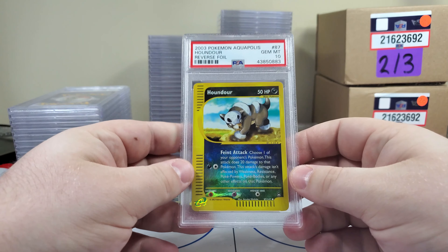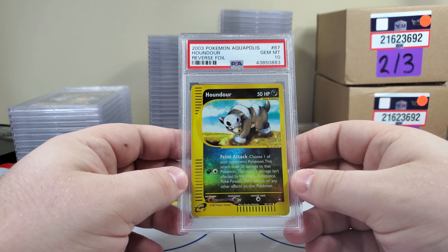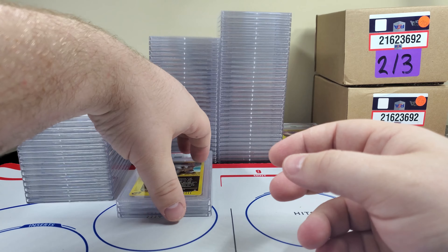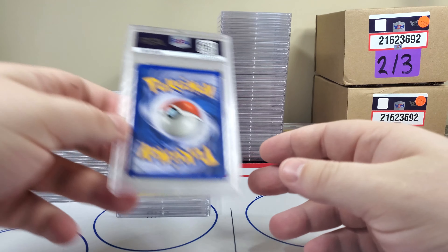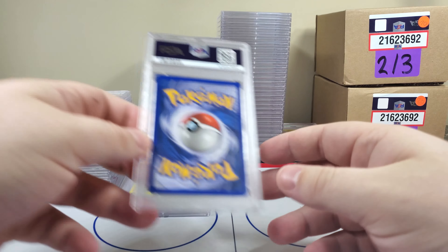Ooh! Rounddoor PSA 10, number 87. I'm trying to think if 87 is in the set — it might be a different set — but still a gorgeous looking card. Just to refresh everyone: this is from the $2,800 lot I bought, I think earlier this year, but showed it to you guys in May. And we are four for four on tens — that's actually pretty solid, pretty amazing actually.